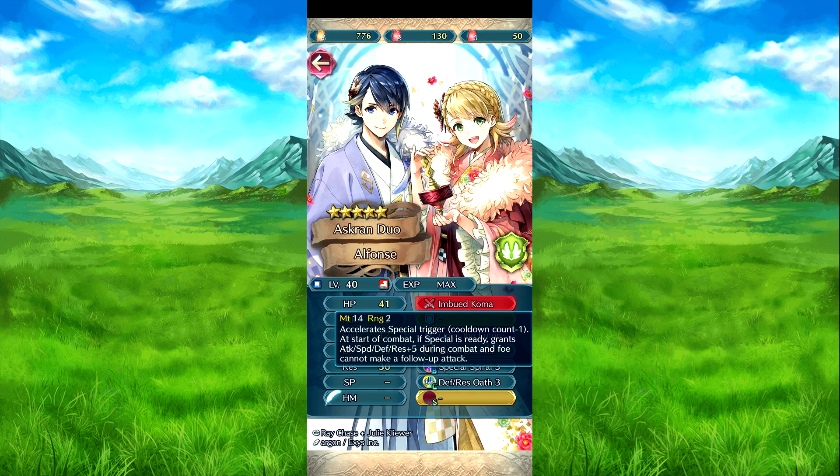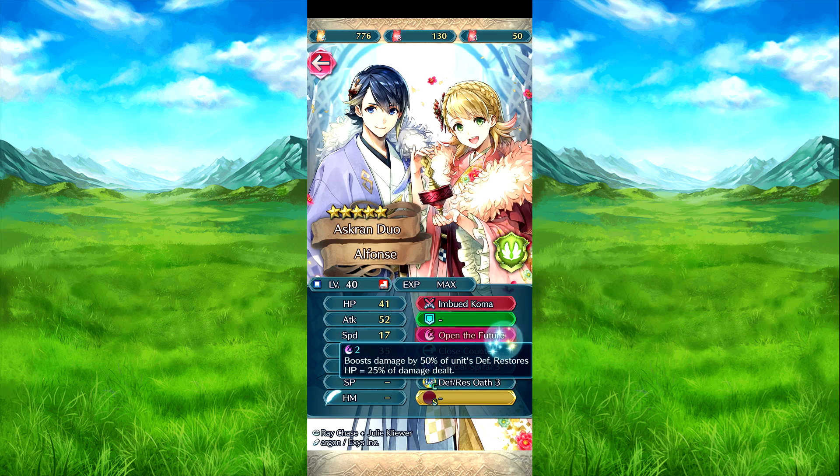I believe they get that instruction but I can't remember, it's been a few days — check accordingly, check that video. Assuming I'm right, I'm probably wrong. Then we have Open the Feature, which boosts damage for 50% of their defense, and the ammo source HP will be 25% of the damage dealt — pretty nice. Close counter means they can just counter attack regardless of range, so they can attack beast units and stuff like that.